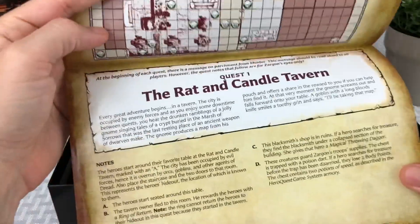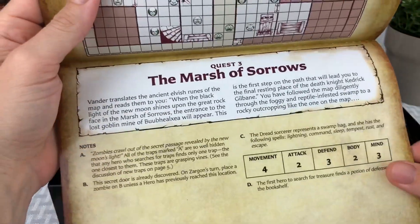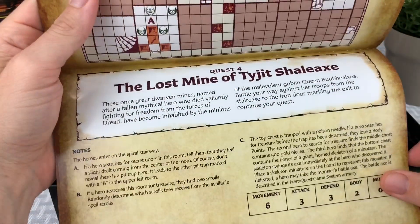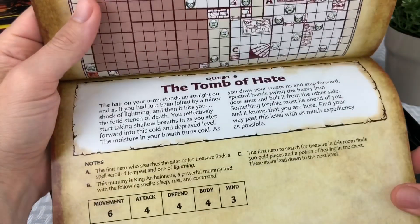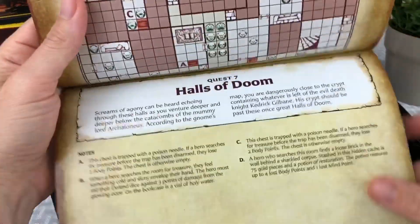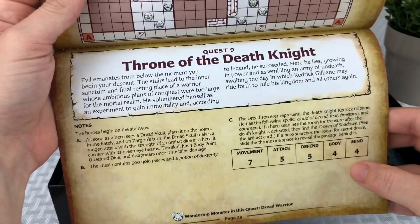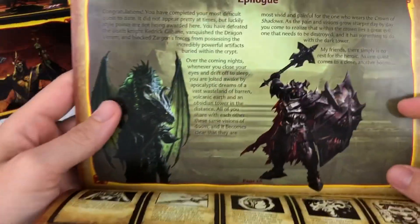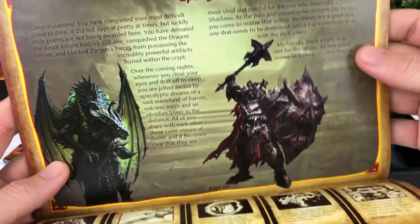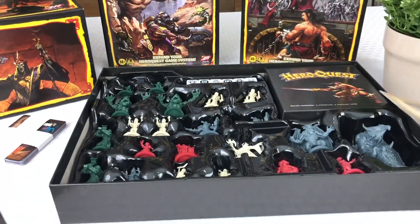I'm curious to see how many quests come in each of these quest books. Most of the time with the expansions I've looked through — Keller's Keep and Return of the Witch King — there were about 10 or 11 quests in each of them, so you get quite a bit of bang for your buck. So Halls of Doom, quest 7; Forge of the Mountain King — I actually can't wait to dive into this. Quest 10, so 10 quests in this one. Here's the epilogue; it gives you a little story beat, which is kind of nice. And all the different artifacts and equipment reference sheet on the bottom.